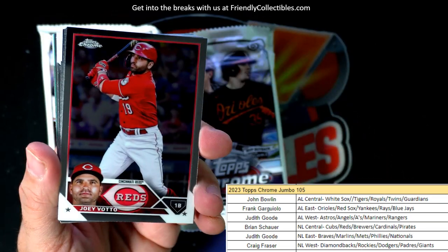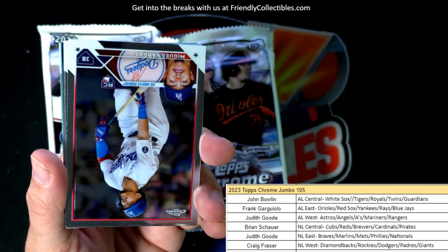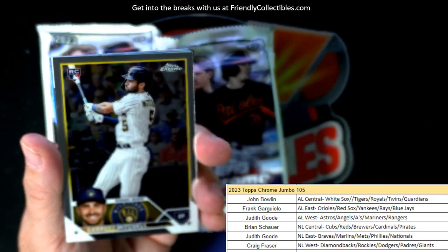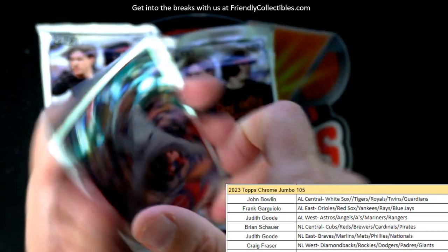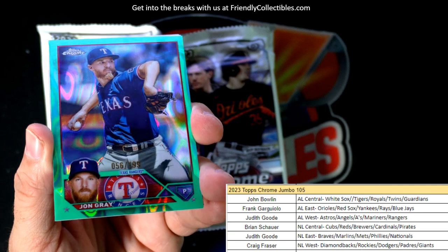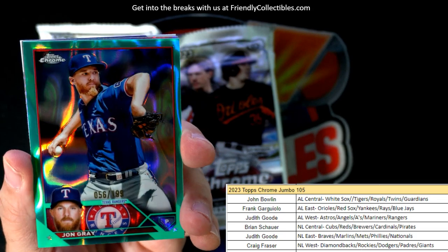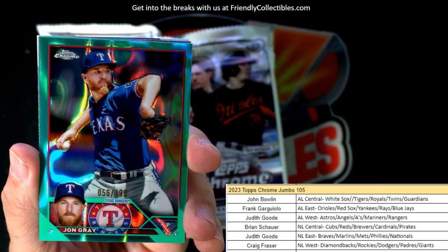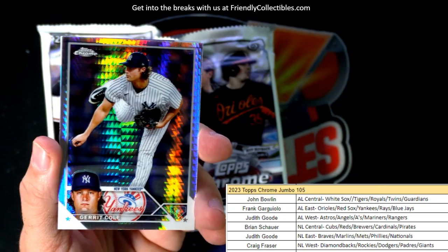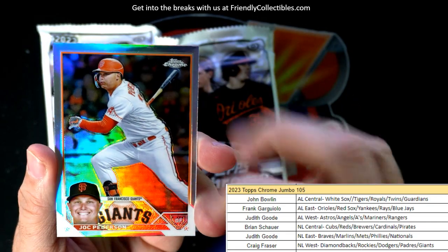Atlanta Braves — Max Fried refractor. We've got one of three autos pulled so far — let's see if we can get something crazy good in this pack. And look at that — a beautiful John Gray, 56 of 199, aqua refractor. Pretty nasty. Texas Rangers, and that one's going out to Judith G.